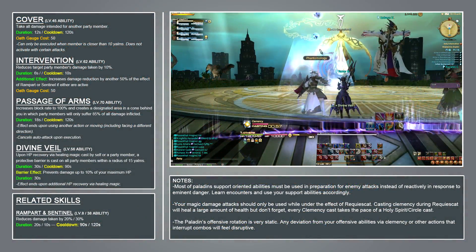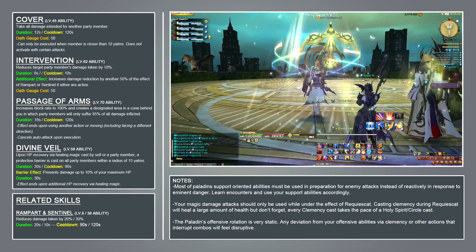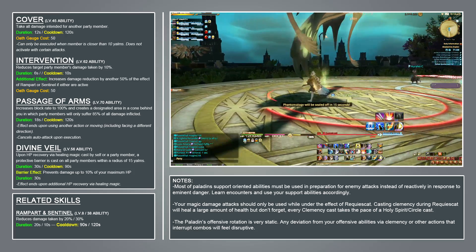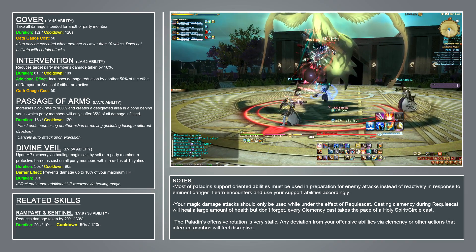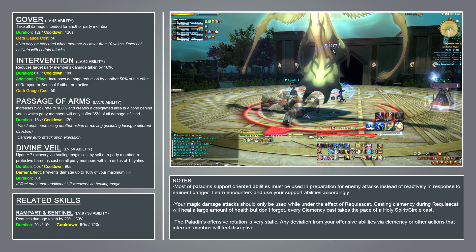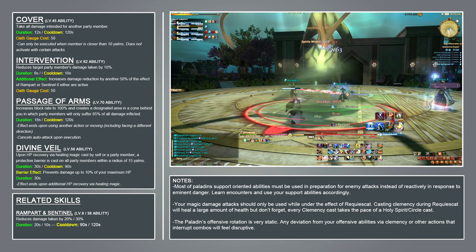Divine Veil is raid-wide mitigation. On activation, a buff is applied to yourself. Upon having your HP recovered by a healing magic spell cast by you or a party member, a barrier will spread to all nearby party members totaling 10% of your maximum HP. The barrier lasts for 30 seconds.